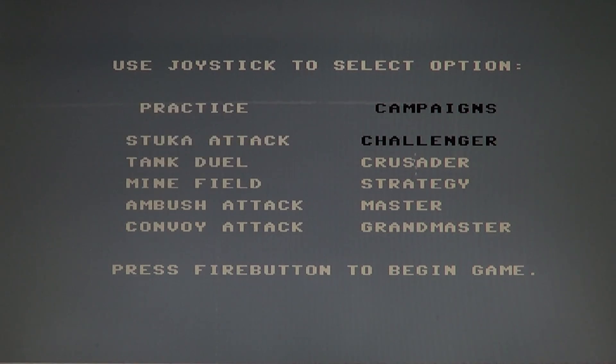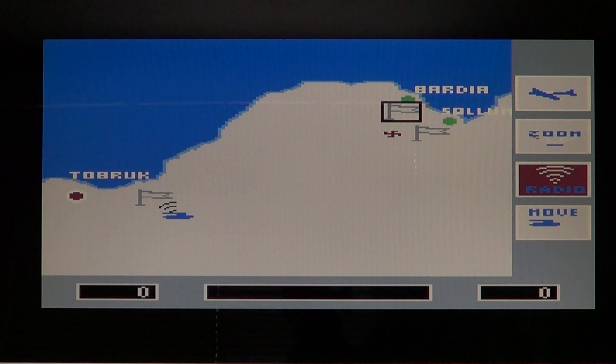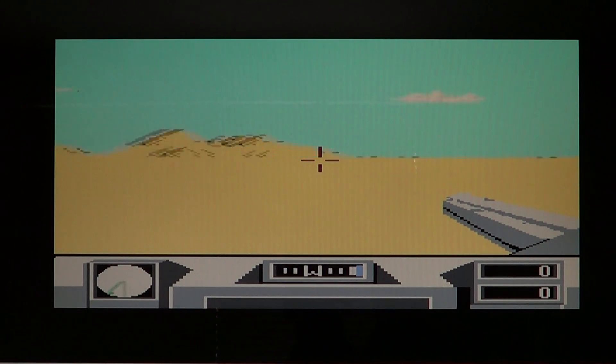It's really nice to have the different types of gameplay here. In the actual campaign game, you can move and navigate to different areas on the map. Depending on where you are on the map, you'll have different enemies to deal with.